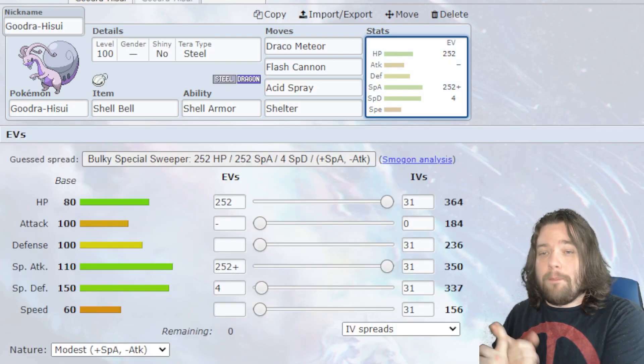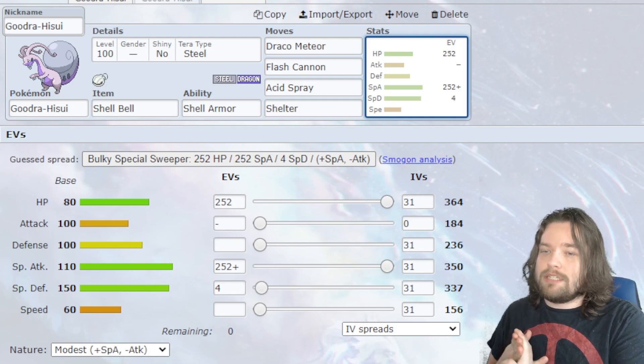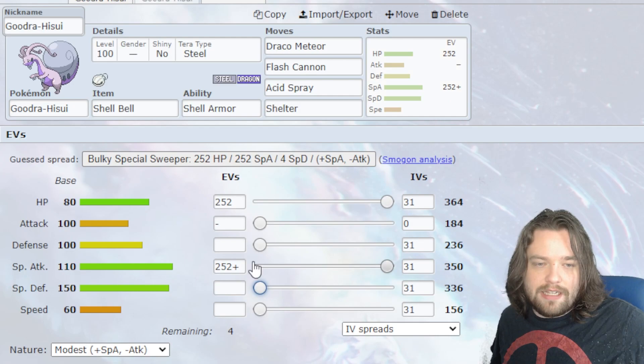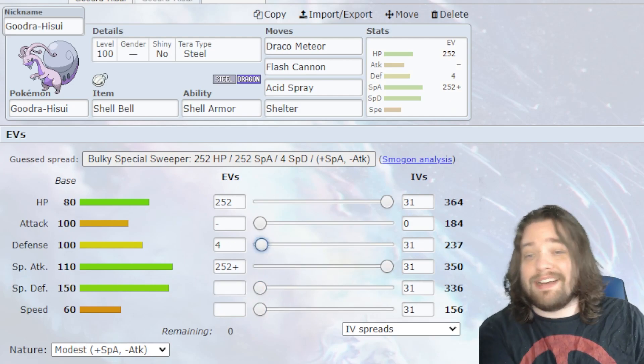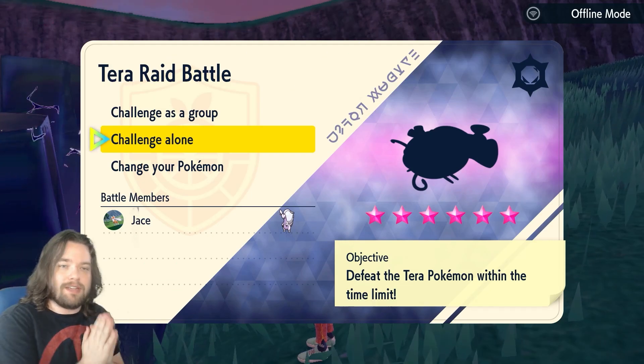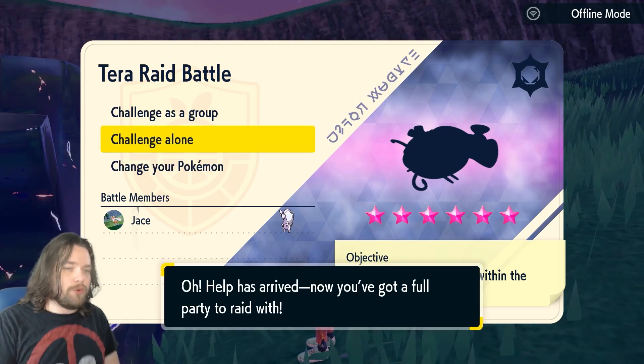For our EVs we have max HP, max Special Attack, and our last four in Special Defense — though honestly you could throw those last four into Defense or Speed, it's really up to you. I think I'm going to put mine in Defense. We're going to kick this off with a Rock-type Dondozo raid using our specially offensive Hisuian Goodra.